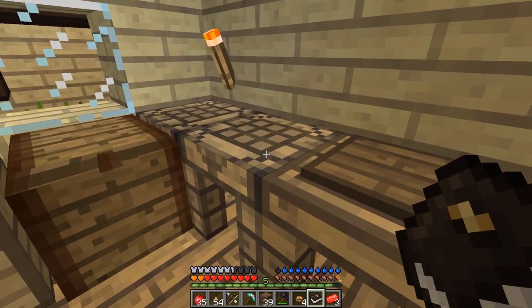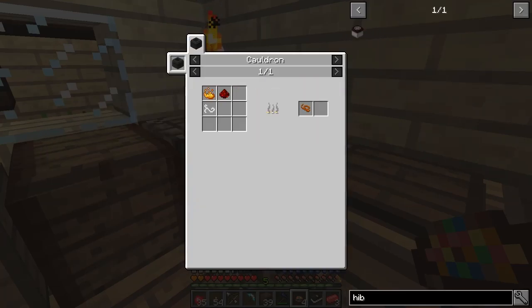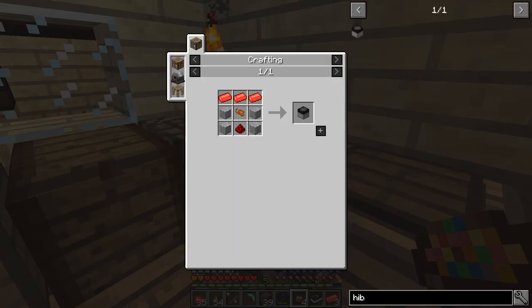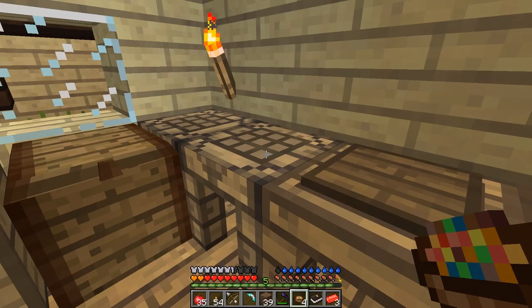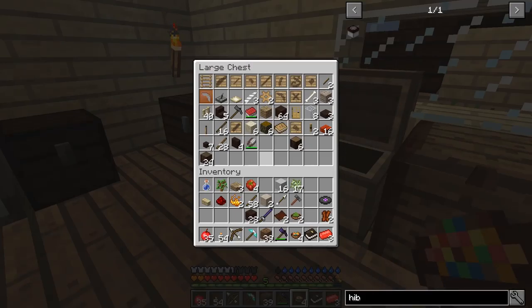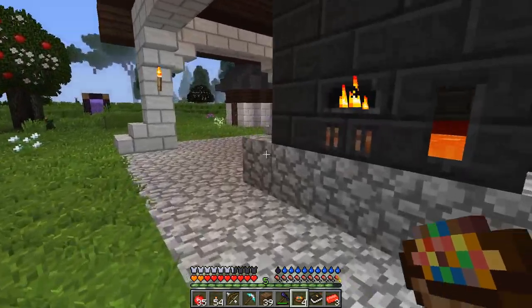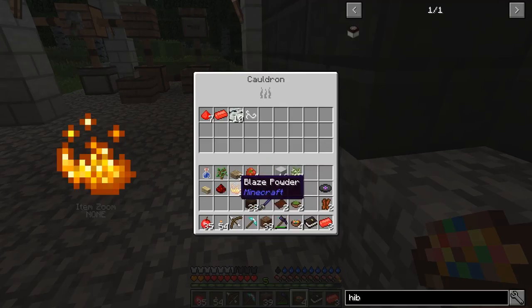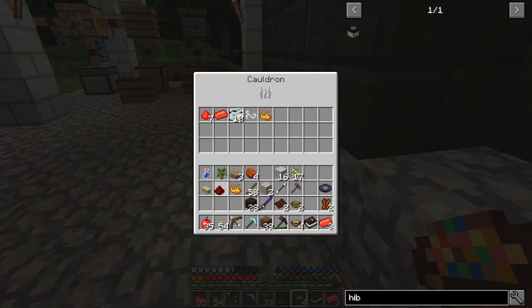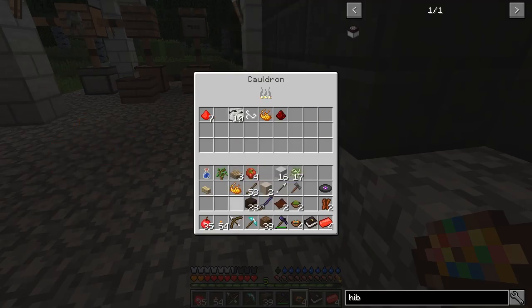I need to craft the actual heating element. That's made in a cauldron — fine. I need some string for that as well. Let's dump all of that into the cauldron. One of them and one of them should make me a heating element. I have an extra concentrated hellfire there as well.